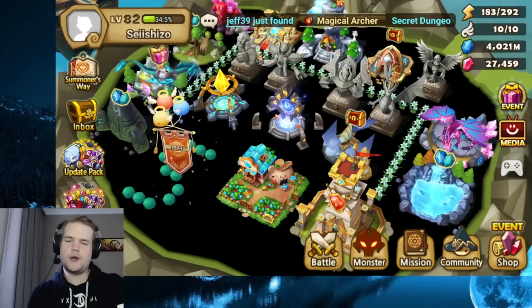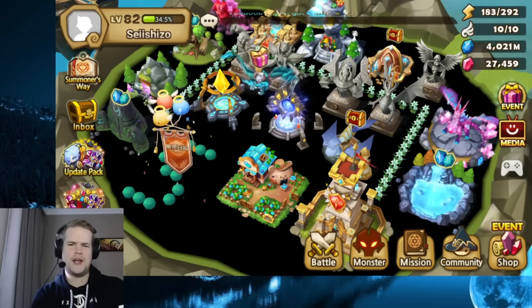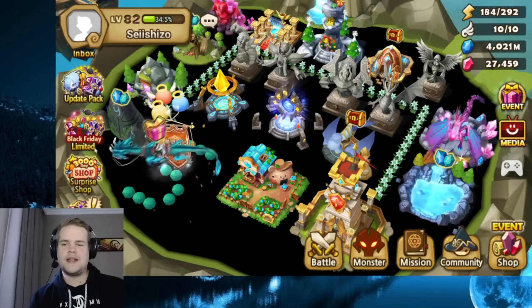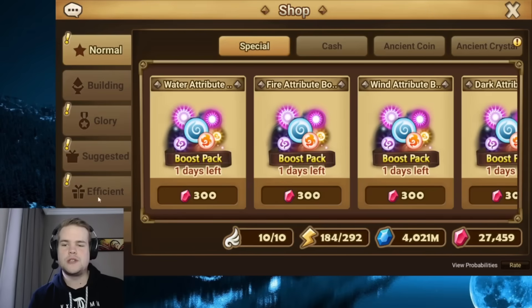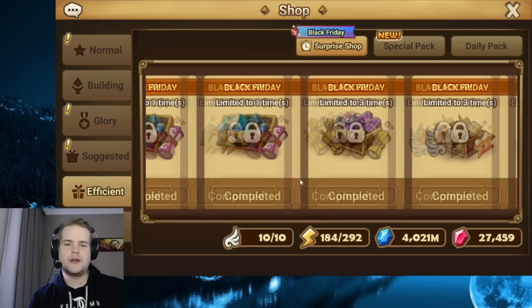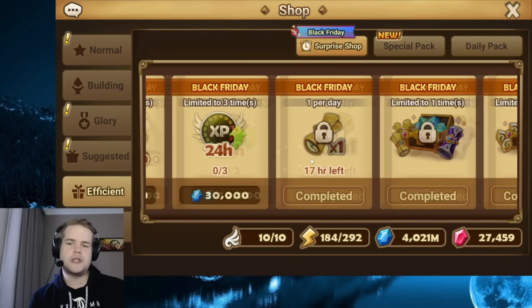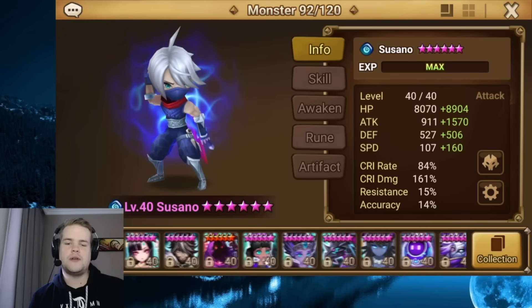What's up guys, we're back with another video. You might have seen the thumbnail and be like, again? There's no way this man pulled another LD5 — he literally just got Maximilian. Well, we had this Black Friday stuff with the all-inclusive scroll thingy, so I started buying a bunch of those, did a bunch of summons, and after a bunch of summons we got a very specific unit.